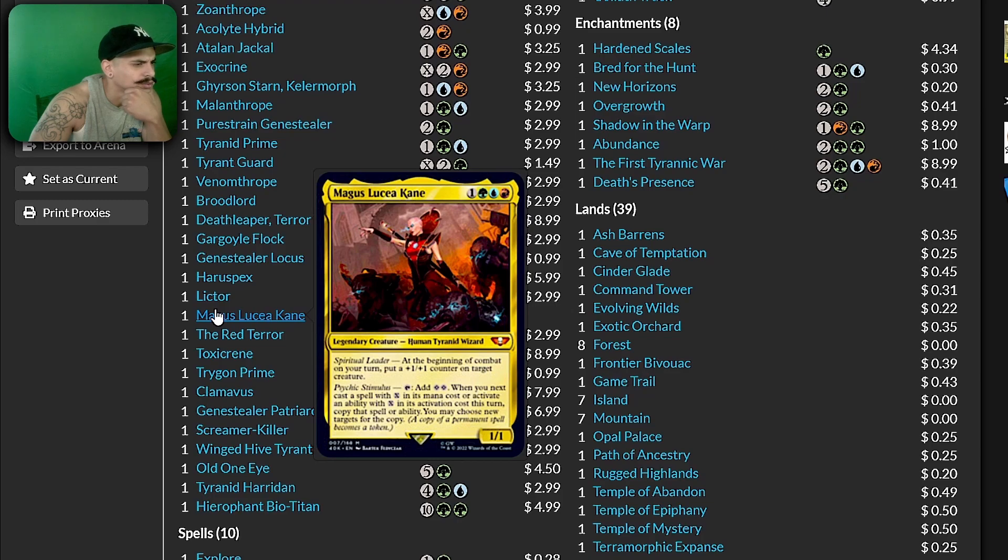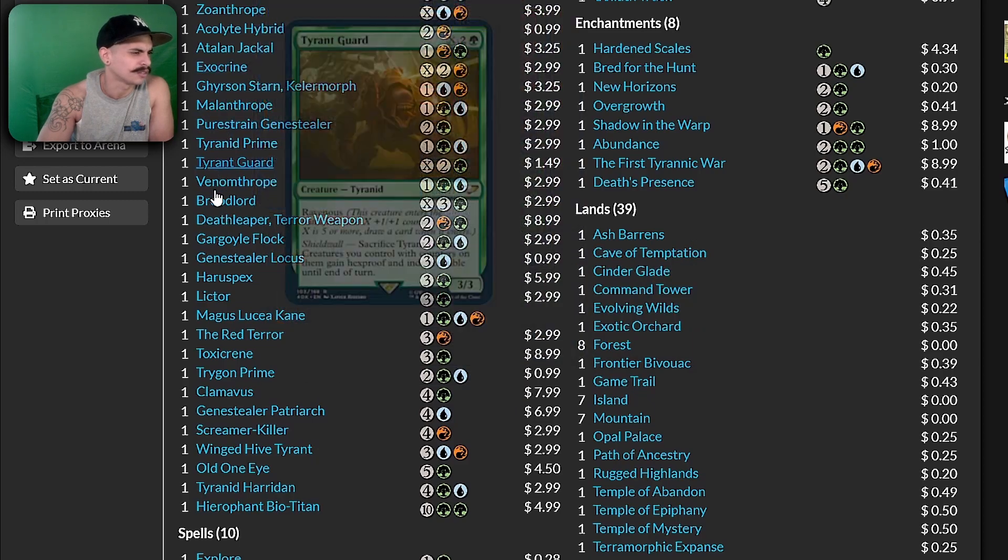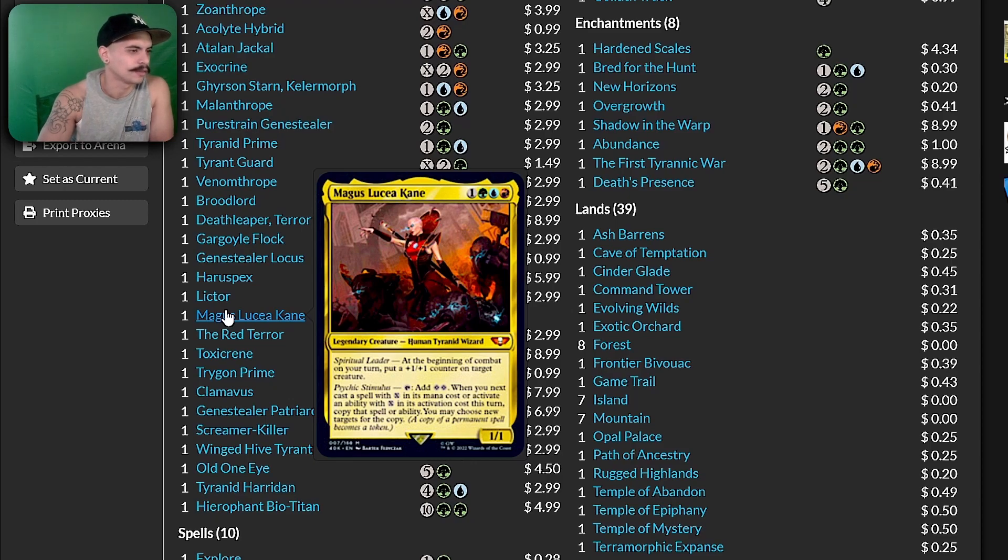Magus Lucius Kane — a lot of words here. Beginning of combat on your turn: put a counter on target creature. Add 2 colorless — when you next cast a spell with X in its mana cost or activate an ability with X in its activation cost, copy that spell or ability. This is exactly what I was saying. Whether you want to prioritize card draw — I see why you'd play Swarmlord as your commander — but this card does exactly what I was saying: it gives you mana, it lets you copy spells, which means you can have two copies of any non-legendary creature. This card is the true commander of the deck.